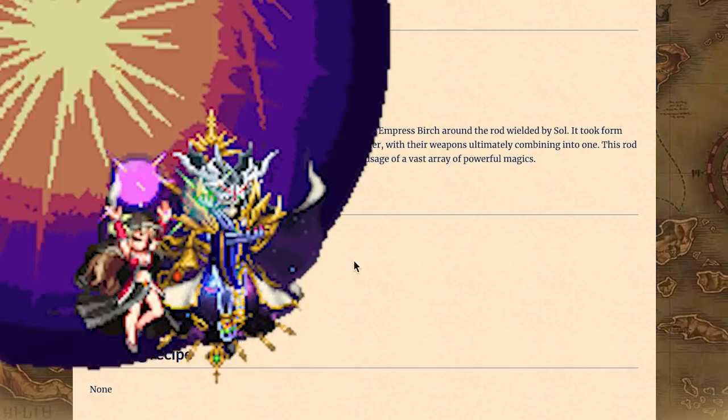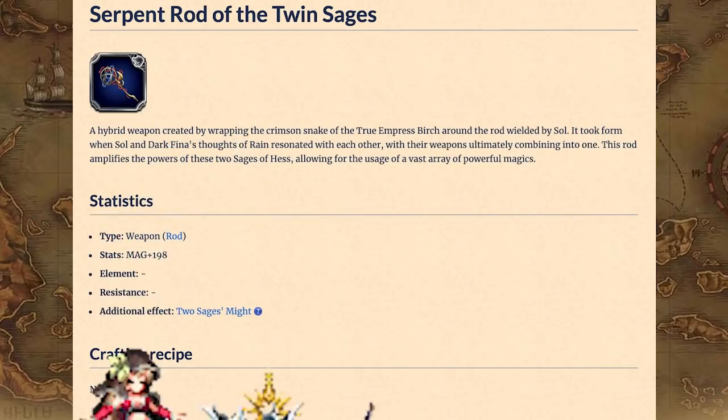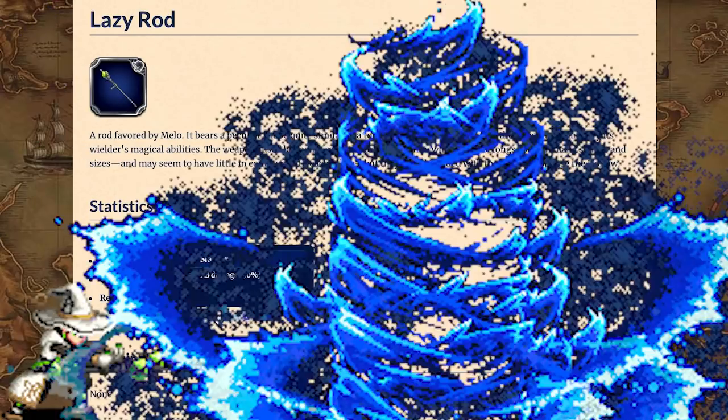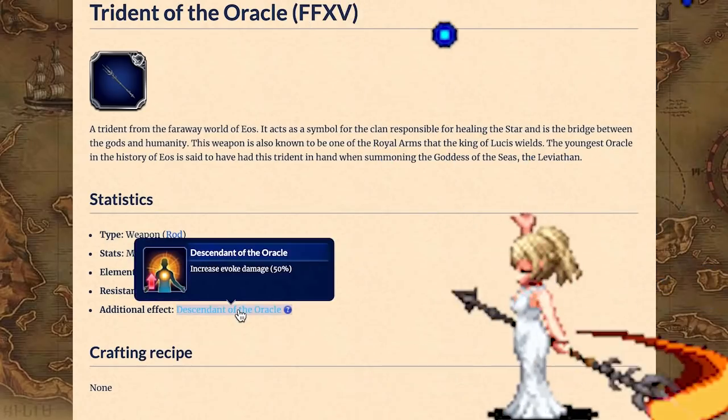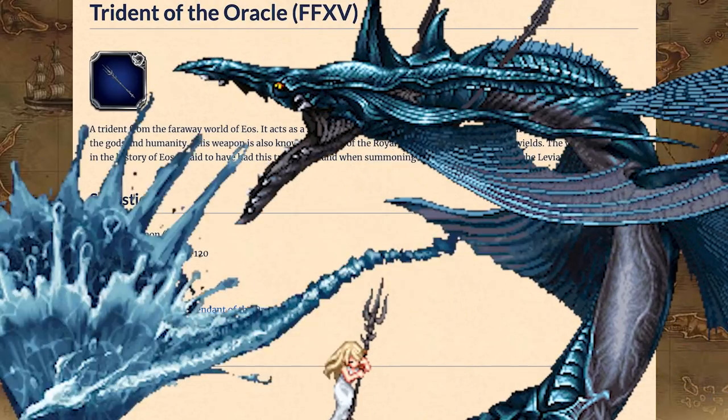Rods. Dark Fina and Sol's Serpent Rod of the Twin Stages is best for equipment stats. If you want to boost some Limit Burst damage, get Melo's Lazy Rod. Oracle Maiden Lunafreya's Trident of the Oracle can boost your units' Evoke damage, though Lunafreya herself prefers to hold the staff from the Leviathan Chronicle Battle.